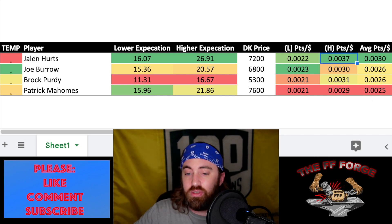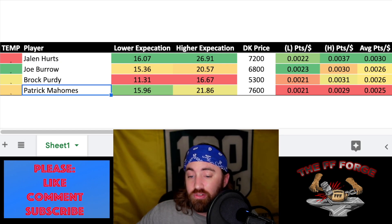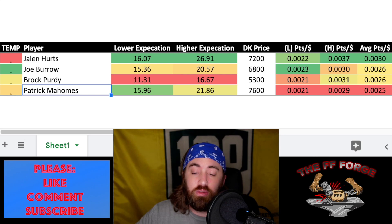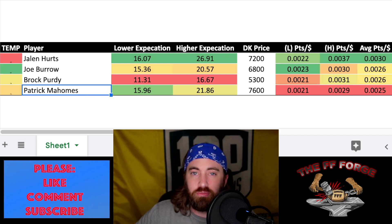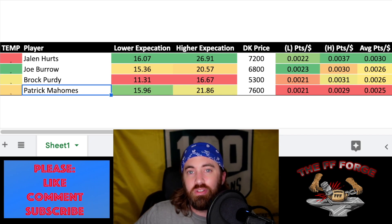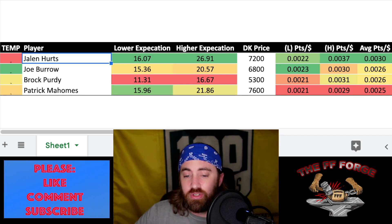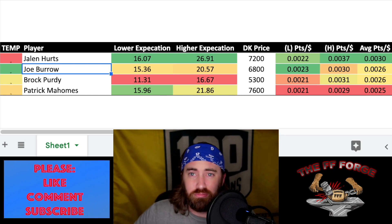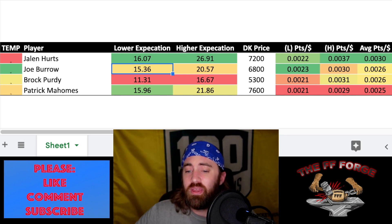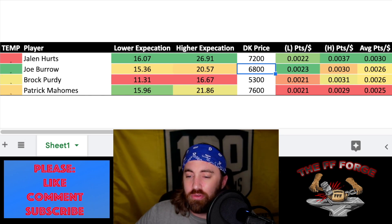Let's start with the quarterbacks: we have Jalen Hurts, Joe Burrow, Brock Purdy, and Patrick Mahomes going this week. As far as Patrick Mahomes goes, down at the bottom of the value chart, I don't know that I'll have any exposure to him this week — that may not be smart. But if there's ever a week for Mahomes not to live up to expectations, it's a week where he's playing on a high ankle sprain. He is Patrick Mahomes, however. My favorite value here is going to be Joe Burrow — he's the third most expensive, or second least expensive, out of the four, and he has a great matchup compared to the rest.